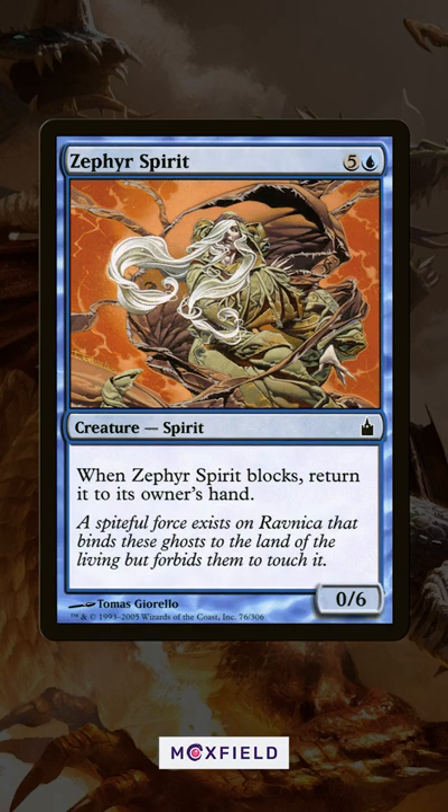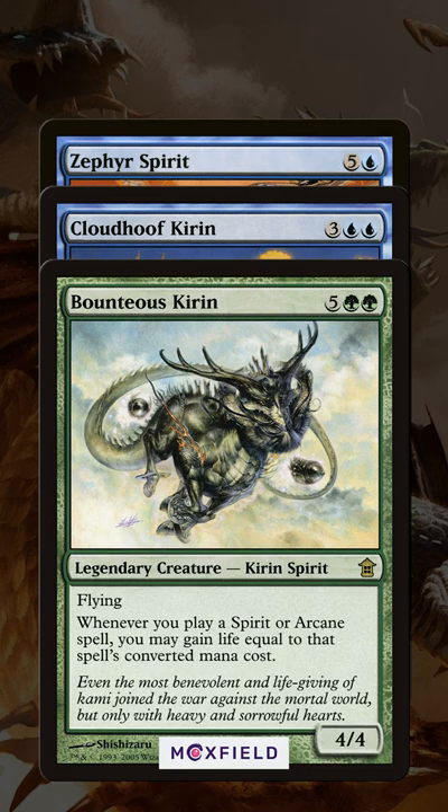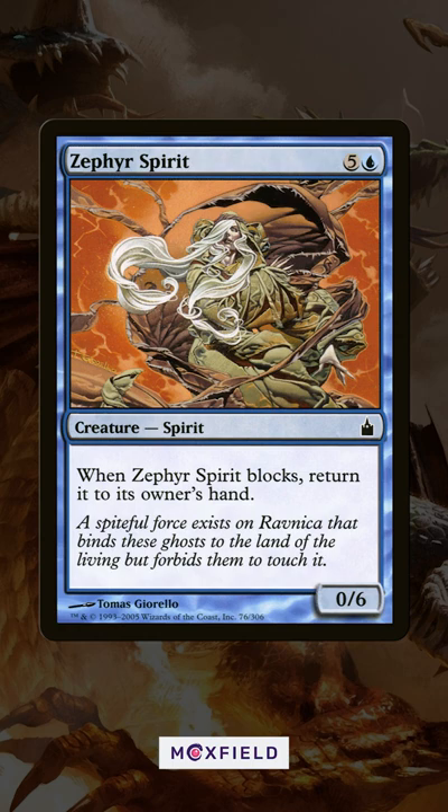I like it in combination with the original Kirin Cycle, giving you benefits on the mana value of the Spirit spell cast. So while vanilla creatures aren't awesome, sometimes you just need a body with the right creature type, and these seemingly bad creatures fill that gap.